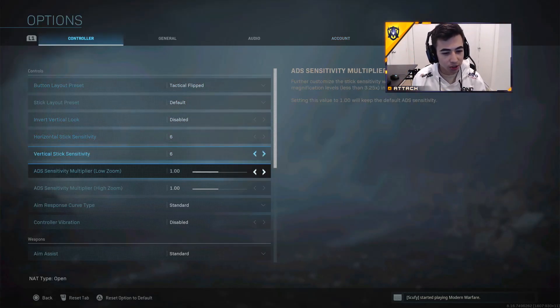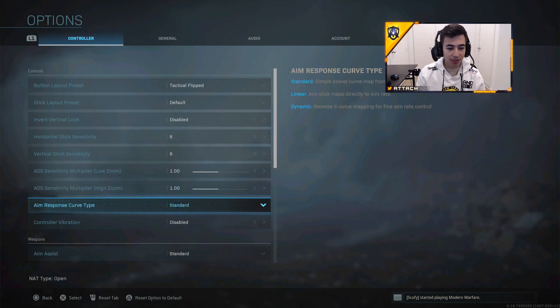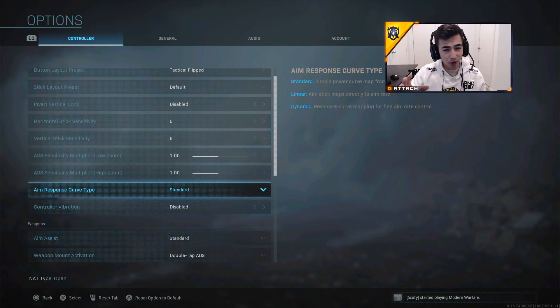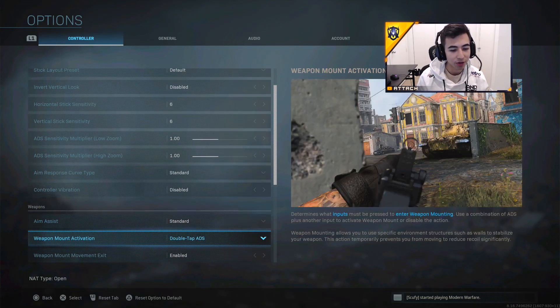I use 6-6-1 ADS sensitivity, which is really good. For high zoom I keep it at 1, which I think is pretty good — I'm still experimenting with the sniper sense. I have it on Standard response curve and Standard aim assist. The reason for that is I was using Dynamic but I don't trust their judgment on what the dynamic aim response actually does, so I'm just sticking with Standard like I've played on in all the Call of Duty games for the past 10 years.